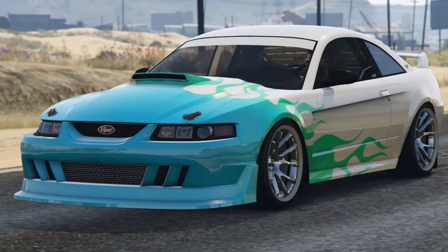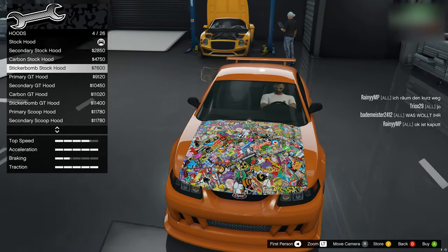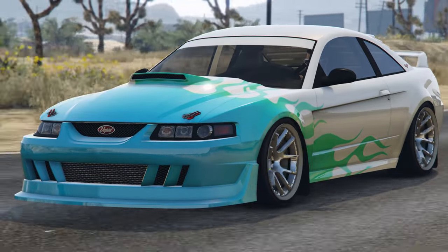Since there are so many upgrades, I'm going to mention the main ones that stick out to me. You can upgrade the engine from blocks to intercoolers, you have a variety of hoods, the interior can be changed with a few different options, and you have a choice of 10 liveries.